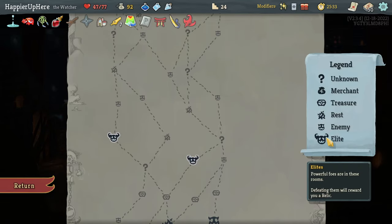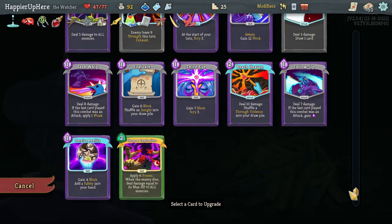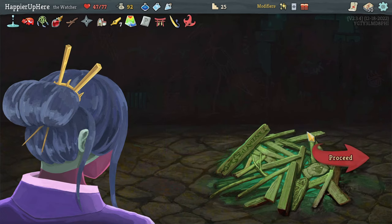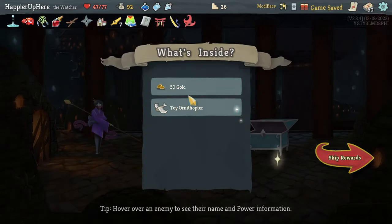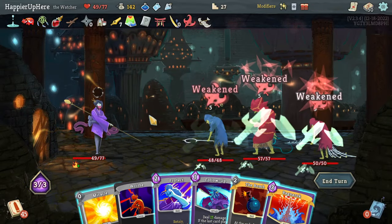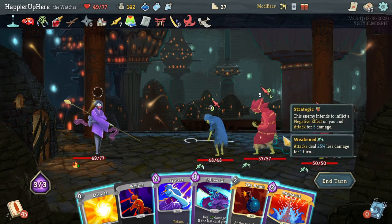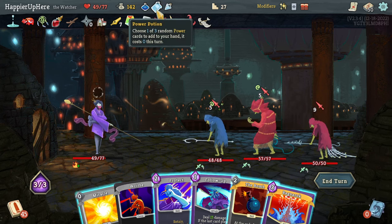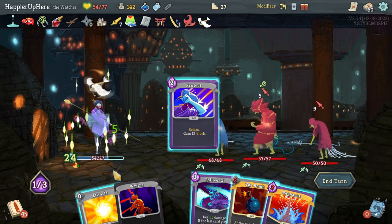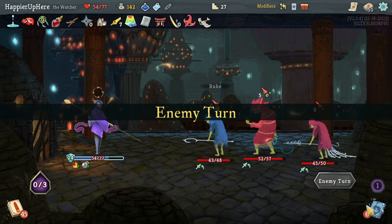Going left to get one more lead and three more question mark rooms. I'll upgrade the Wish here and then rest to get more card rewards. Got a potion - heal 5 HP. Got the Slavers with 19 incoming on turn one - that's tough. I have Protect but it's not enough. I do have a Block potion - I am being attacked for 19. Let's drink the Block potion and play the Protect, then play the Bomb. I will be weakened though which is annoying.